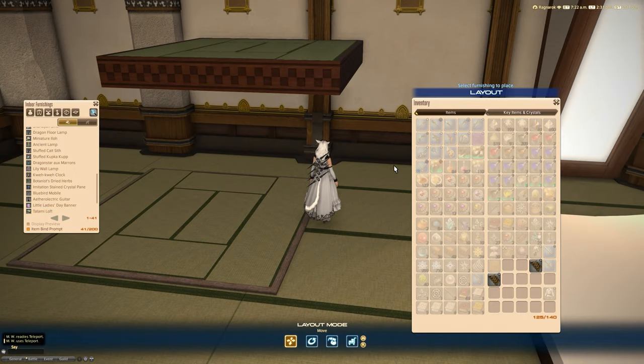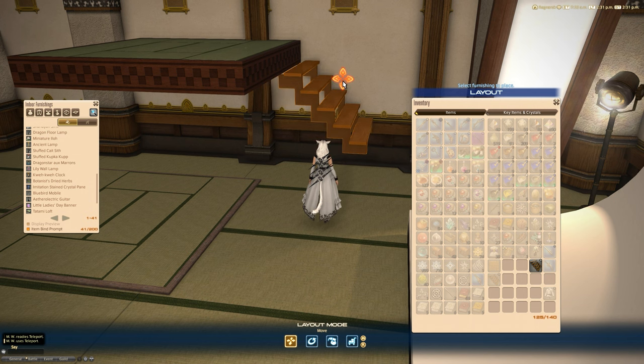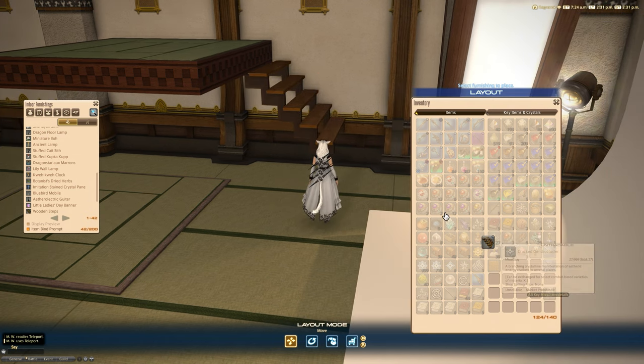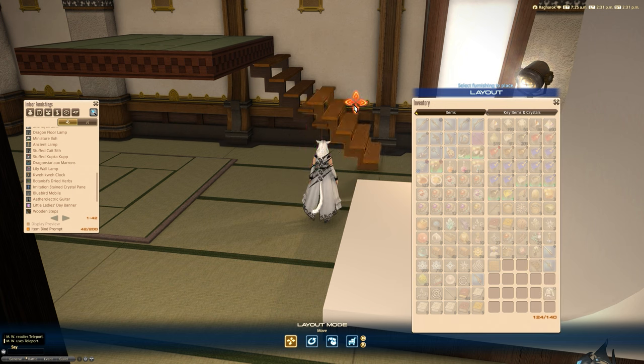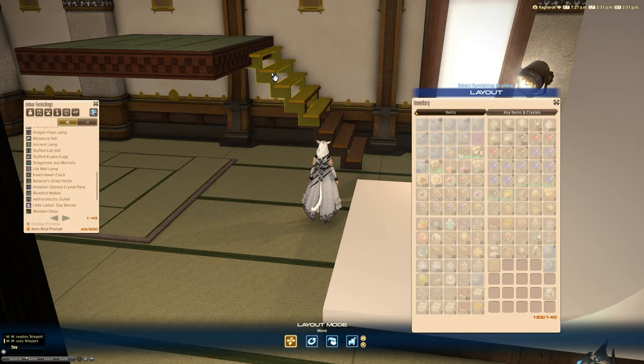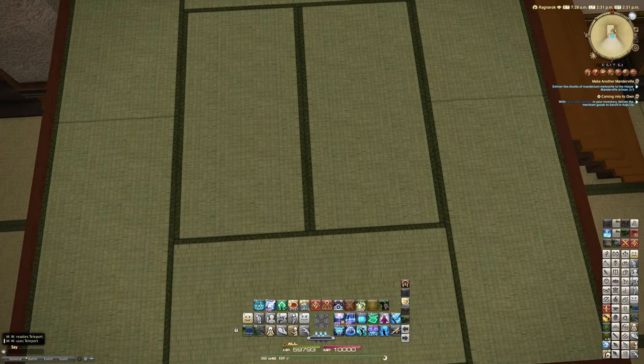I've just plopped the loft down any old place. I'm going to use some wooden steps to create a way up there, just nice and easily on the wall. Let's just bodge this together for a minute — it doesn't really matter. But yes, this is what the actual loft itself looks like.